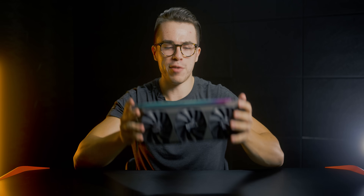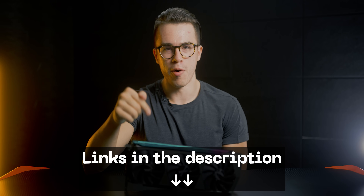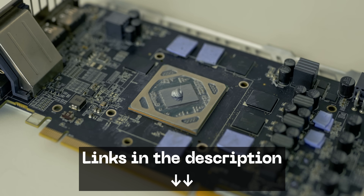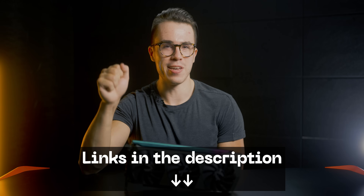I'd really only look up teardown tutorials if you have a Founders Edition or reference model card from AMD or Nvidia, since those are more complex. For a basic AIB card, it should be fairly straightforward. I'll leave links in the description for thermal paste I'd recommend, as well as new case fans if you want to look into those for your PC case.